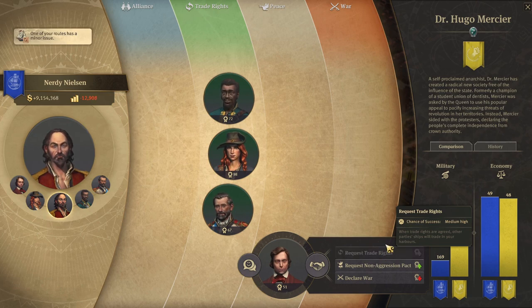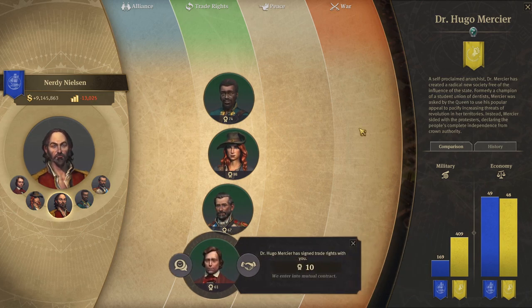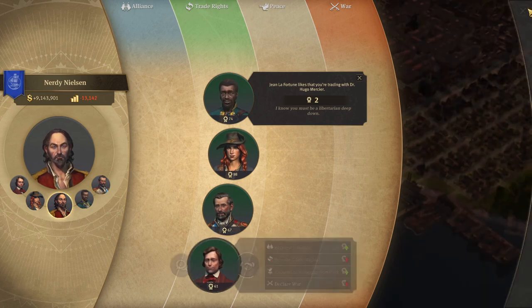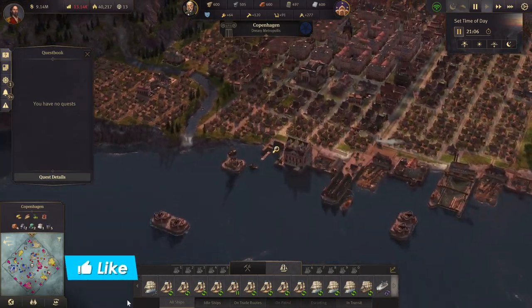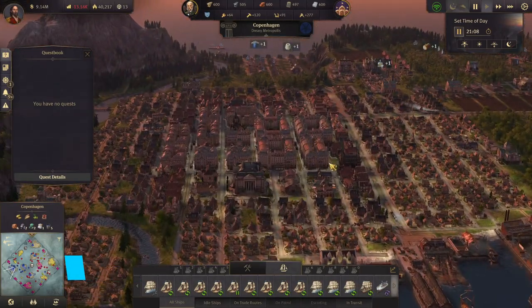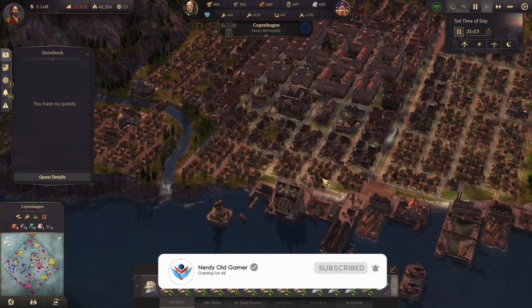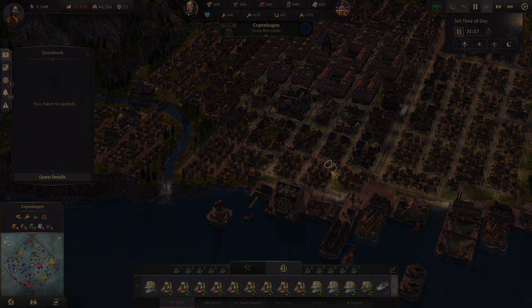Let's request trade rights. 'I was thinking of something more — sure, we enter into mutual contract.' Nice. 'I know you must be a libertarian deep down.' Alright, good — so trade rights with everyone. Alright, well we are more than out of time, so thank you very much for watching guys. I hope you enjoyed it — if you did, why not leave a like and subscribe, and I'll see you next time.